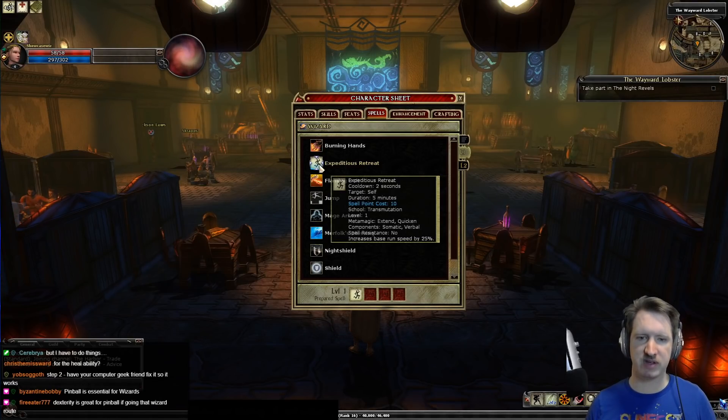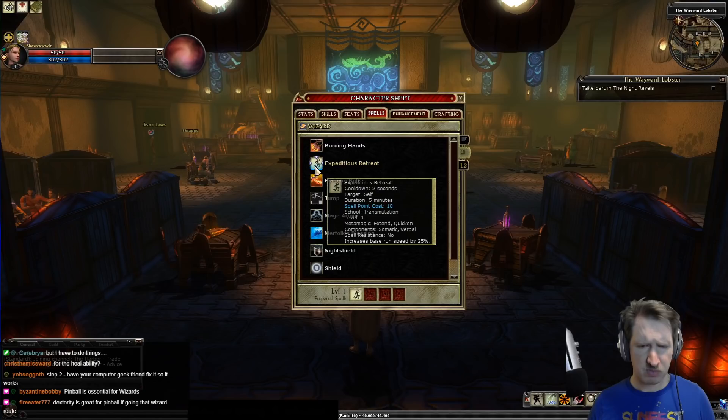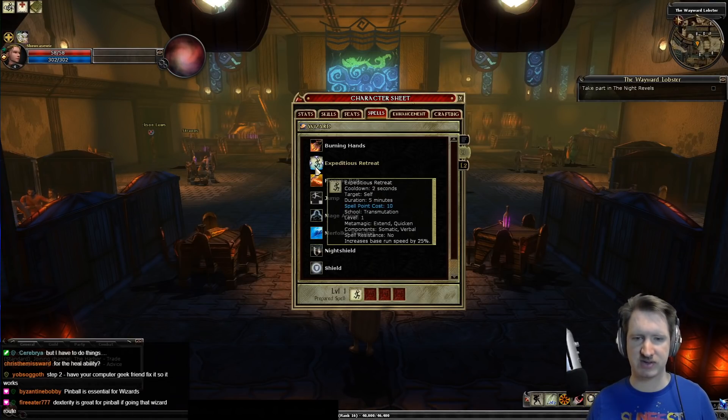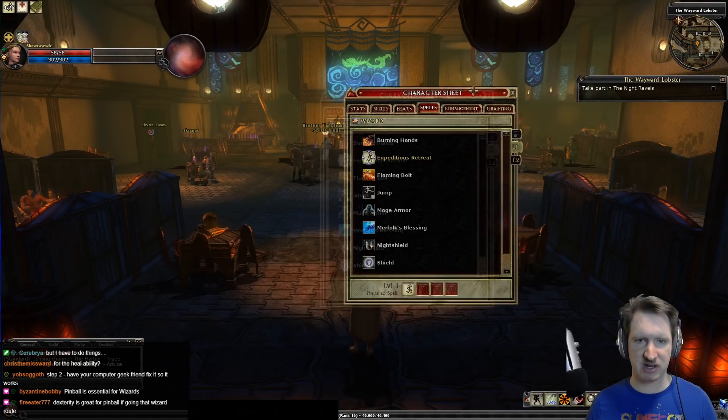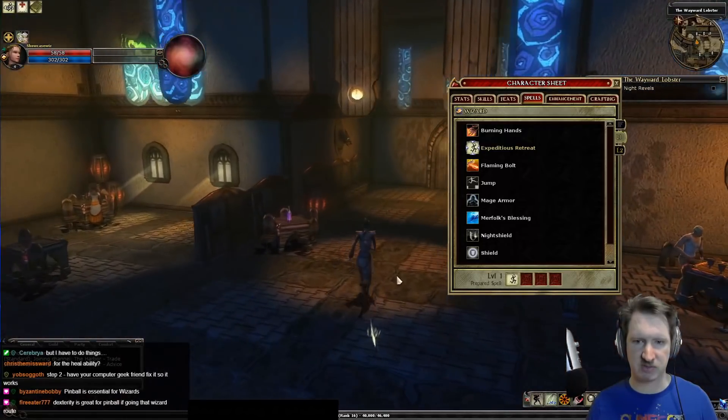When you mouse over a spell it gives you all the details: cooldown, who you can target, how long it lasts, how much it costs, the spell school, the level, what metamagic feats you can apply, the type of components needed, whether it's subject to spell resistance, and the actual effect. For example, Expeditious Retreat says base run speed increased by 25, so when cast you move faster with sparks behind you.